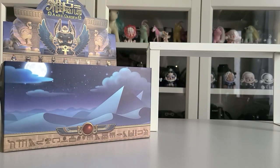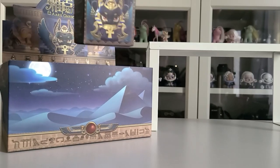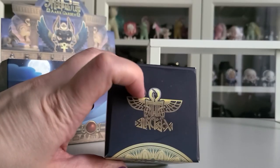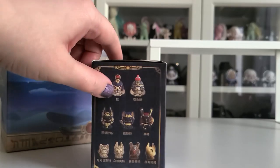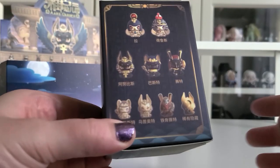Let's go ahead and grab the first box so we can have a look at it. We'll grab one right from the middle — this is the box. We have the cool logo up here at the top, and on this side we can see the possibilities.